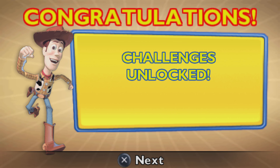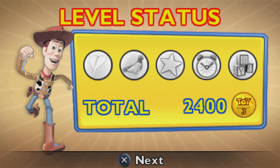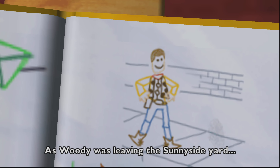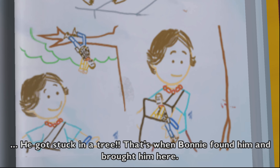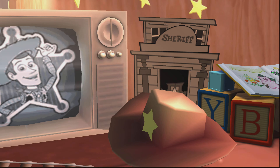At least we got 400 currencies. Challenges unlocked for the level, and unfortunately didn't get them all. But at least we got 2,400 in-game currencies. As when he was leaving the Sunnyside yard, he got stuck in a tree — that's when Bonnie found him and brought him here. That's how it really happened in the film.